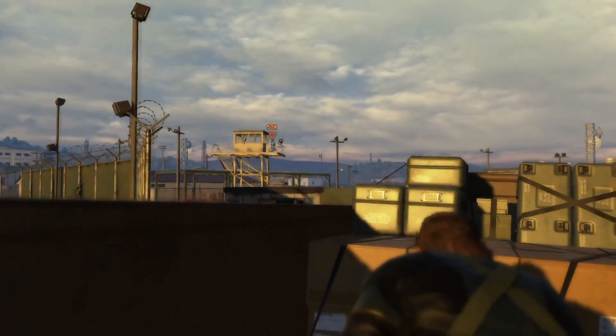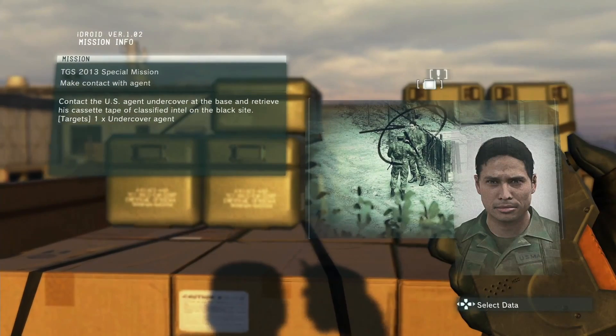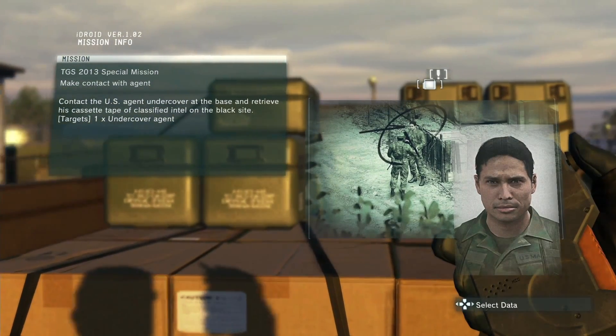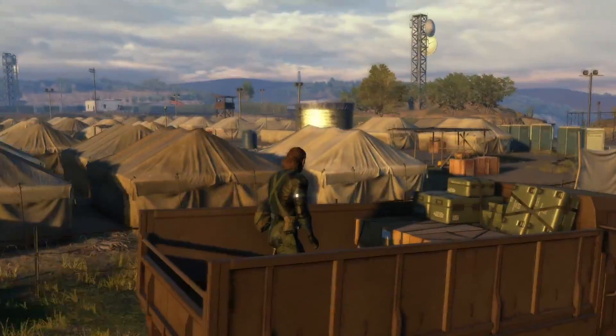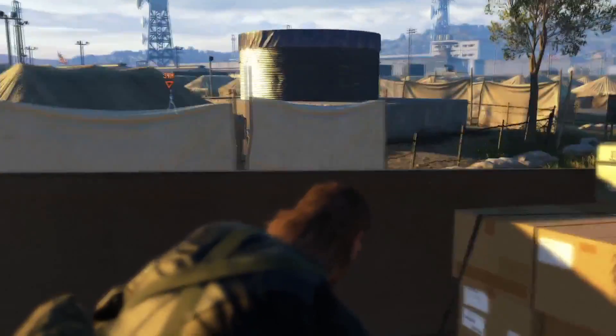As you can see, you can use your binoculars from the truck bed to mark enemies. This is the target. We could get off the truck whenever we choose, but this time we're going to stay on the truck and see if we can spot our target from the truck bed. We'll continue to mark enemies as we go along, making them visible on screen and in our map so that we can plan the best possible infiltration route as we sneak into the base.